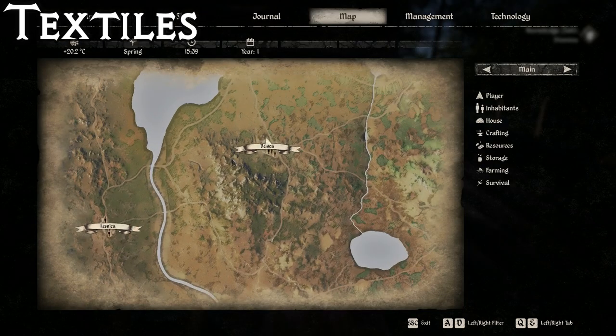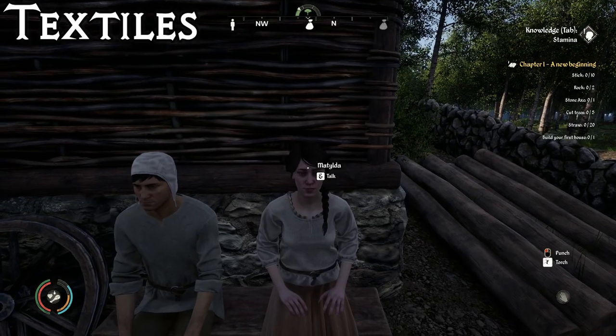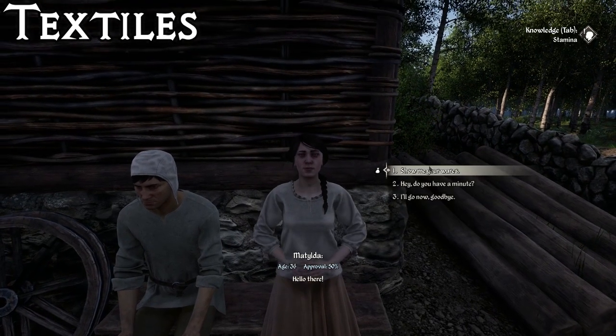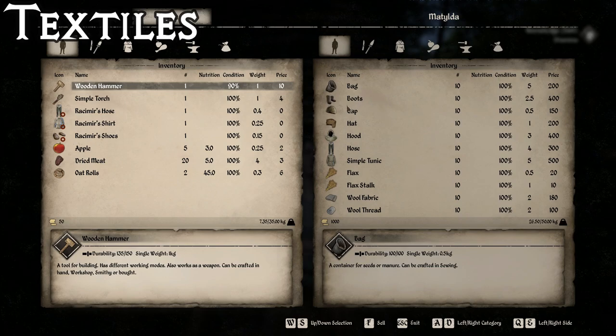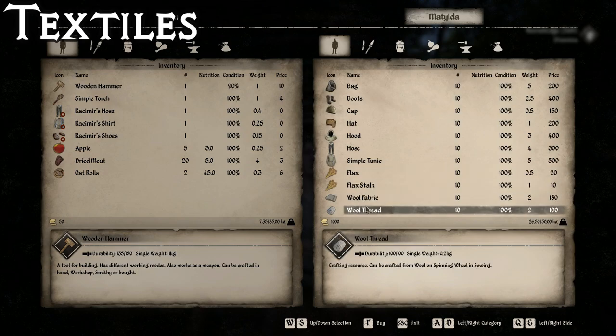Another place for sewing or linens is going to be here in Denica, where you can talk to Matilda. From her you're going to be able to buy some of your basic clothing items - hat, cap, boots, hood, hose, and simple tunic. Here you're also going to be able to get bags, flax, flax stocks, wool fabric, and wool thread. So if you're going to be sewing, this is a good stop.